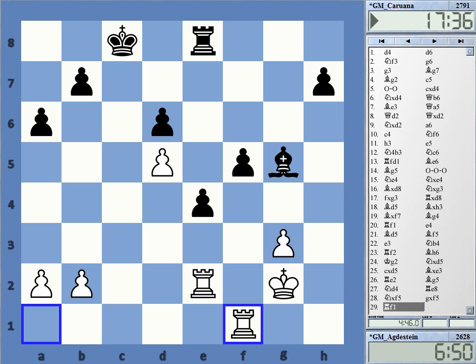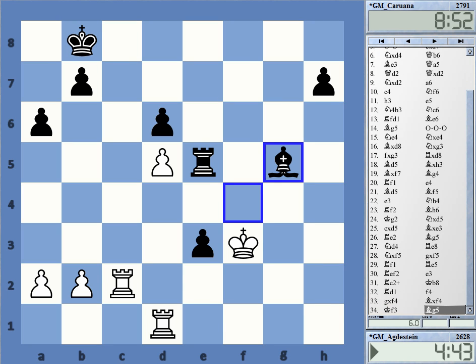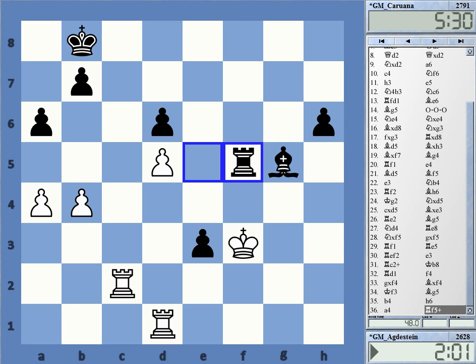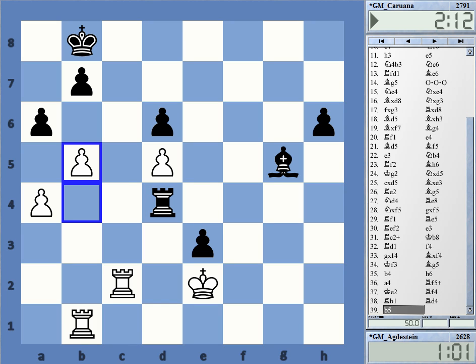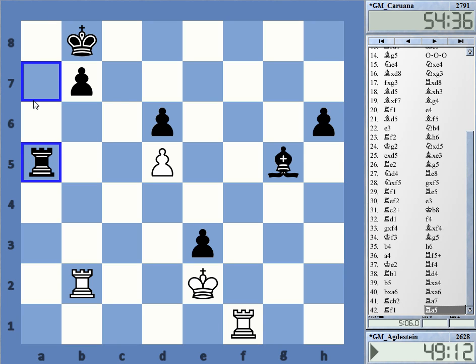It's only a question of whether Black can make any serious headway. In the course of the game it was not totally apparent to me where Black could have done much better. This looks fairly logical, but White gets the knight activated and the trades make it very difficult to get anything substantial. White has the pawns he can attack.